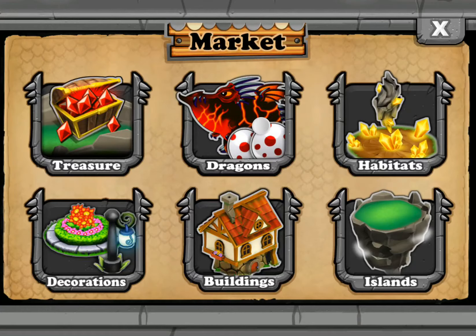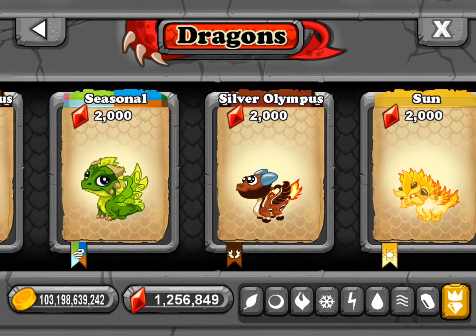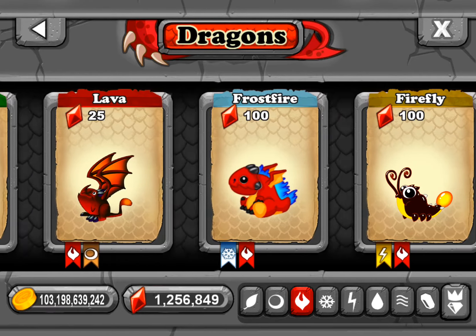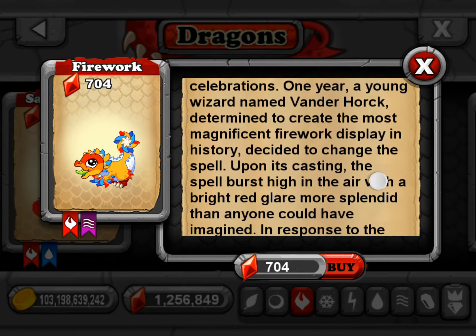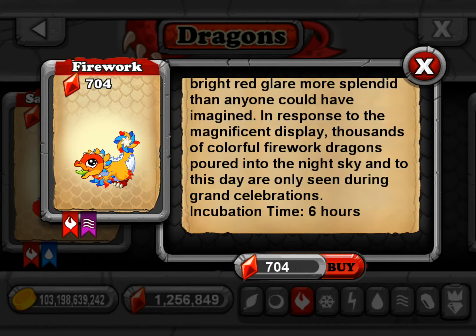Hello guys, today I'll be showing you how to get the new dragon that just came out today. It is the Firework Dragon. To get this dragon, you have to combine what a firework would be, which would be fire and air. You'll find it in the fire category. It costs 704 gems, starts off at 6 coins per minute, and its habitats are fire and air.